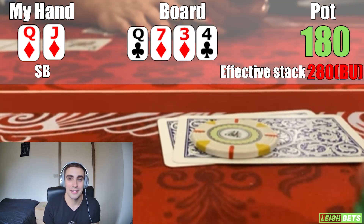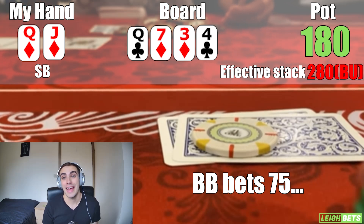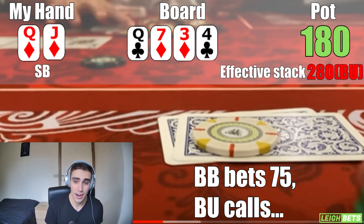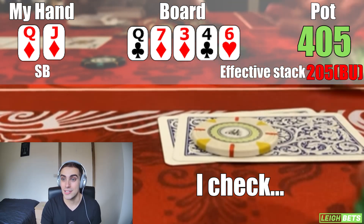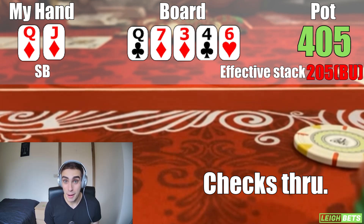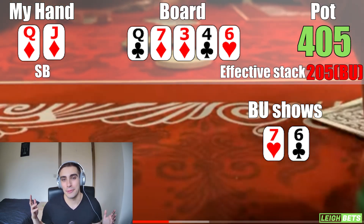The turn was the 4 of clubs. Without the betting lead I check, then the big blind bets $75 and the button tanks about 30 seconds before calling. I decide to call as well — 5-6 suited got in as a straight now, so there's some potential worry, and the larger bet sizing makes a strong hand more possible. I call and we go to the river, the 6 of hearts. Everyone checks through. I end up showing king-jack and the button shows 7-6 offsuit — they got there with two pair on the river. If I had raised the flop, I would have denied equity to that hand. I'm kicking myself for not playing more aggressively — the most egregious error so far.